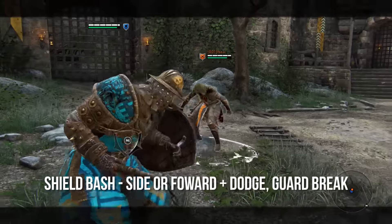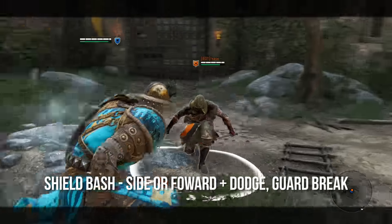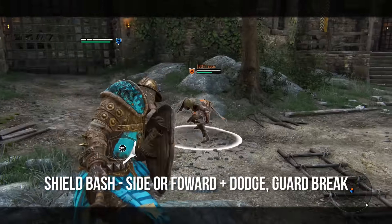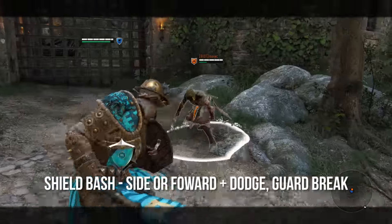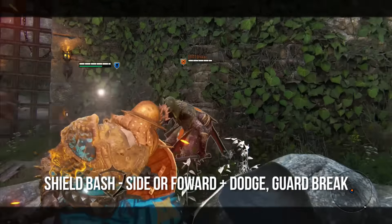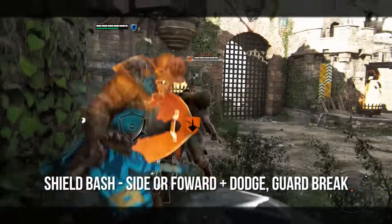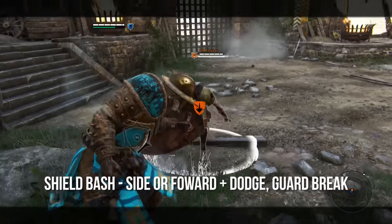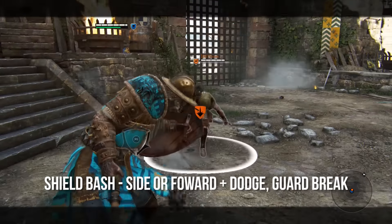Next we have shield bash, which is what you're going to be using the most. It's unblockable and it'll push your opponent back and stun them a little bit. It's side or forward dodge — left, forward, or right with dodge and then a guard break — that'll initiate the unblockable shield bash. If you knock your enemies into any object, they'll be stunned, opening up a free side heavy. The big thing to hammer home here: don't always use forward dodge and guard break for this shield bash.